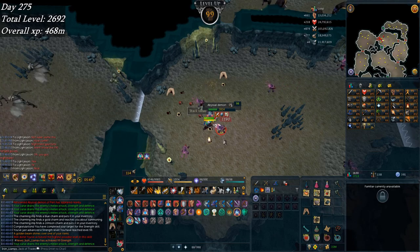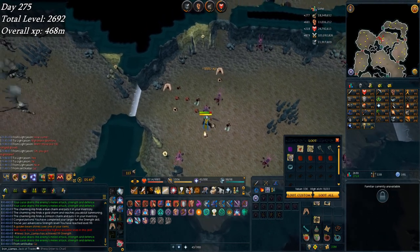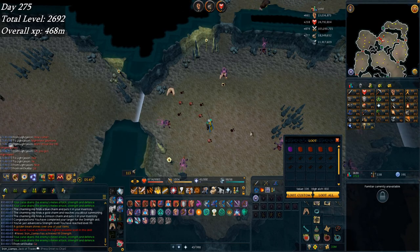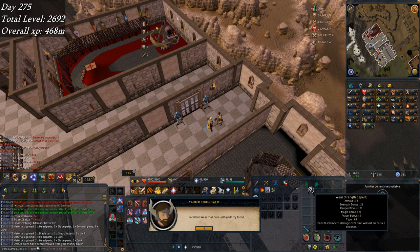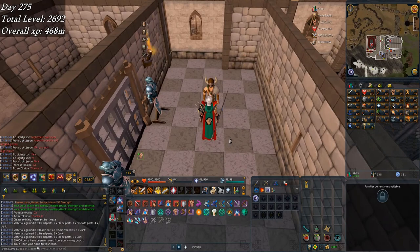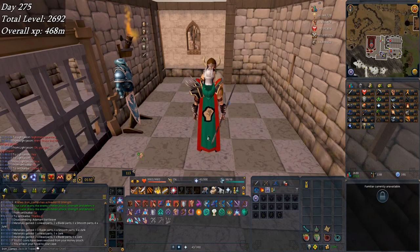99 Strength! That's the last of my combat skills taken care of. I'm just happy that is off the list now. Time to go get that cape, even though I am mid-task. It's quite fitting that a guy with the name Strongarm should be selling the Skill Cape of Strength. It's quite a useful cape if you're looking to DPS with melee, but I also like the look of it - the red and green, the complementary colors. That's it for today, on to tomorrow.